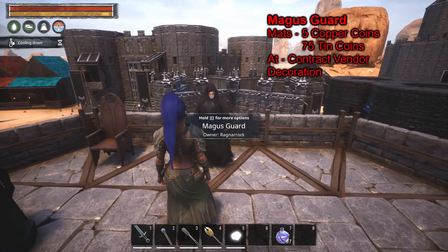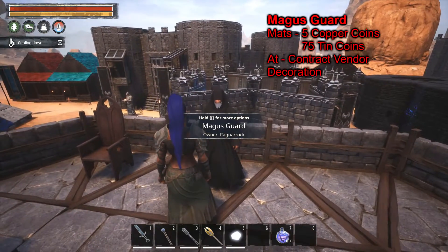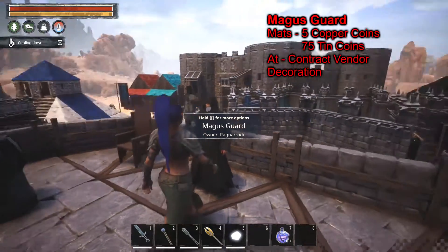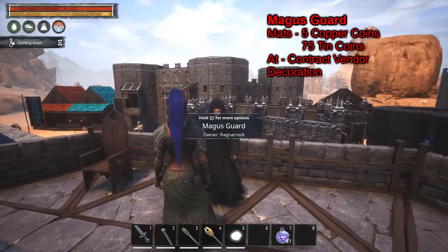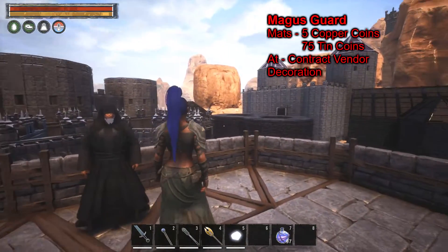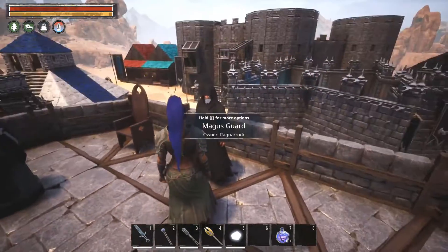The decoration NPC for Felgarth is the Magus Guard. It's basically a pure decoration guard you can place around to liven up your base. It gives more of a druid-type, magic-user-type look.